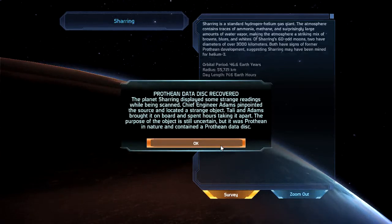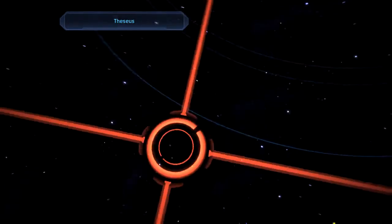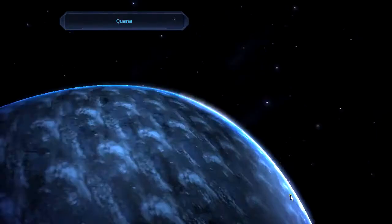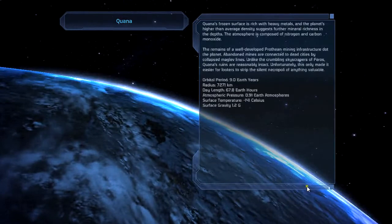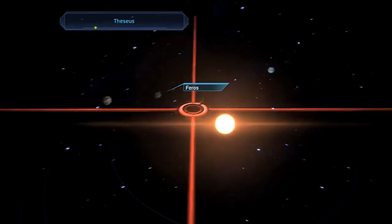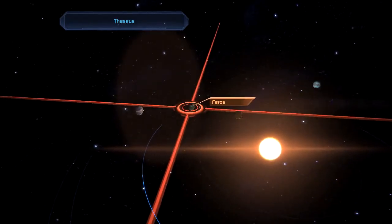That'll be a Prothean Datadisc. Adams and Tully brought it on board and spent hours taking it apart. The purpose of the object is still uncertain, but it was Prothean in nature and contained a Prothean Datadisc. I don't know if those do anything - they possibly do something when you've got a certain character in your party in Mass Effect 3. Not sure.